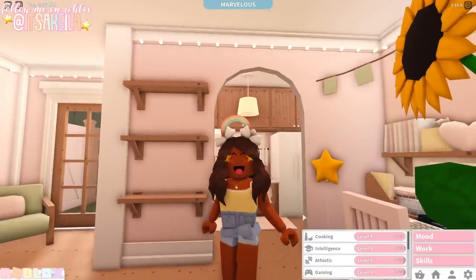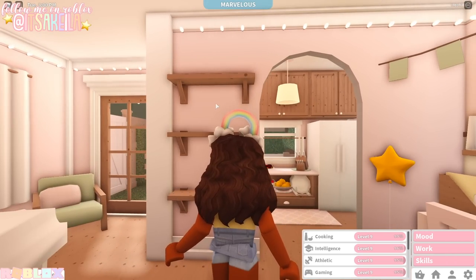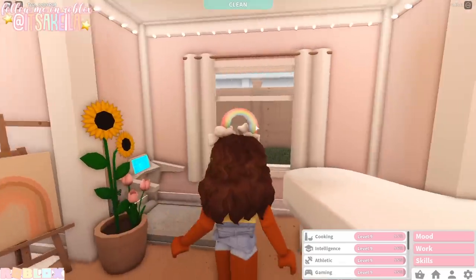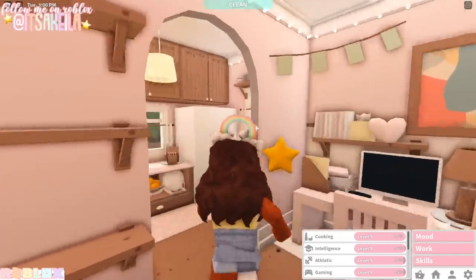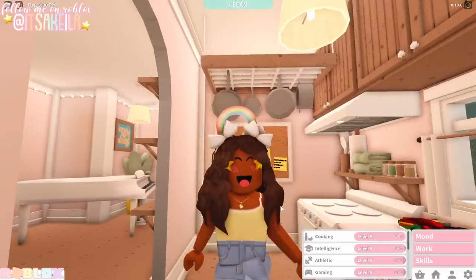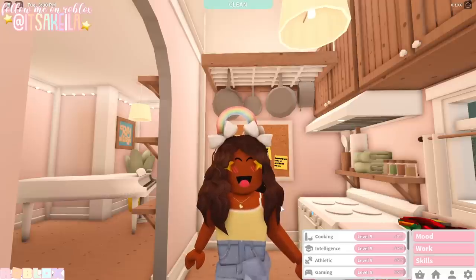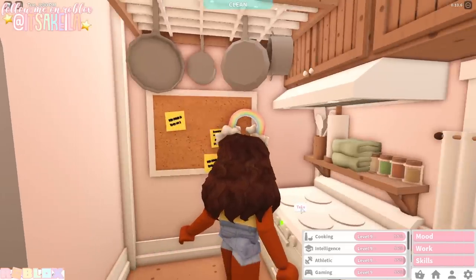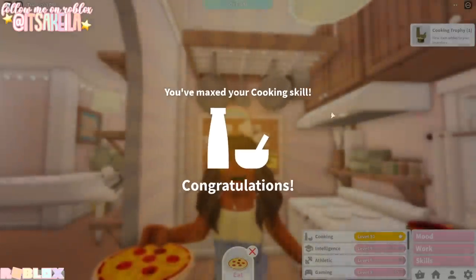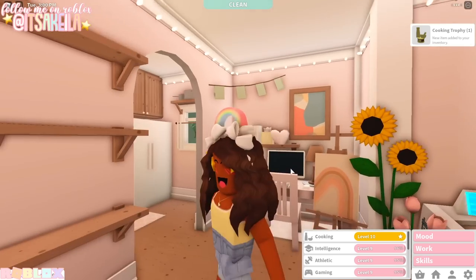Our cooking skill is about to be maxed out. We'll go in the same order that everything is lined up in, so next will be intelligence, then athletic, and so on. After I get all the trophies I'll line them up on these shelves. The pizza is ready — let's take it out of the oven. We have maxed out our cooking skill! We received our cooking trophy which is in our inventory.